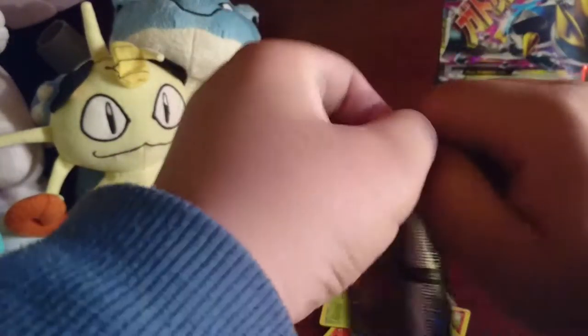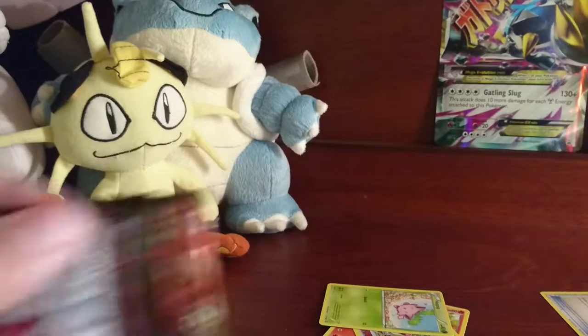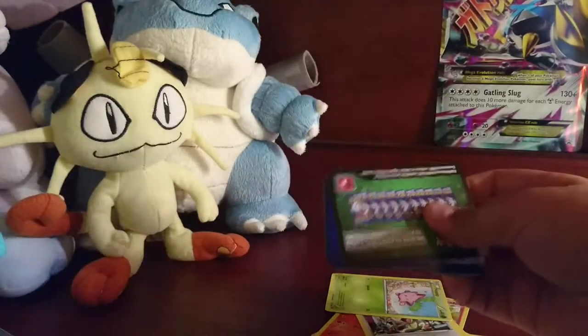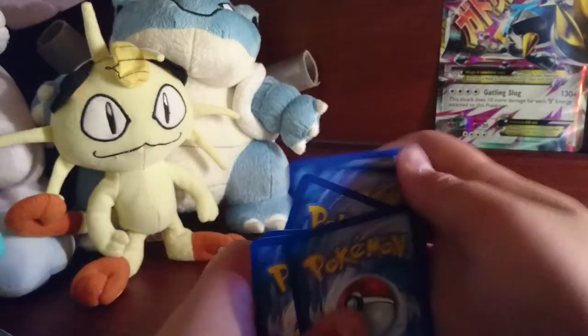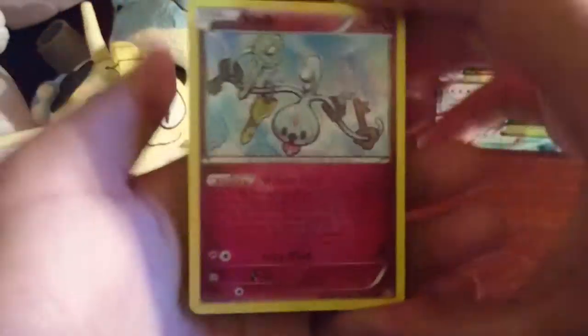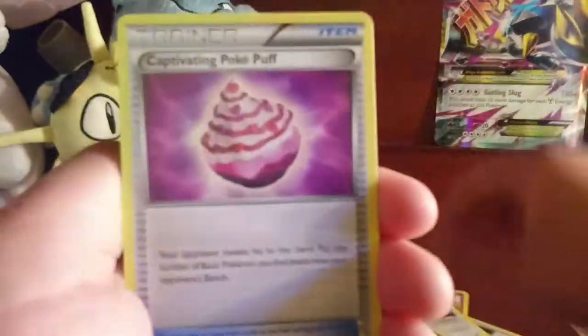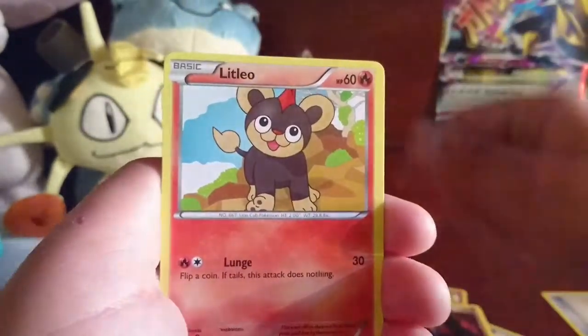Alright, on to the next pack. I'll just sleeve up the card. Alright guys, on to the second last pack now, got that card all sleeved up. Alright, there's the code — 2, 3 from the back. Alright — a Persian, Greedy Dice, Monferno, Litleo, Nosepass, Chimchar, Meowth, Hoppip — ooh, nice, a Rare Reverse Holo. Nice way to start it off. And a Chandelure Holo. Guys, that was a pretty great pull actually.